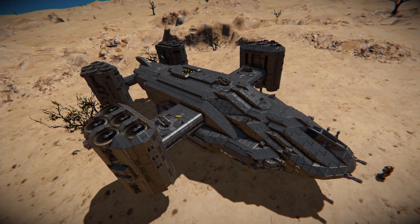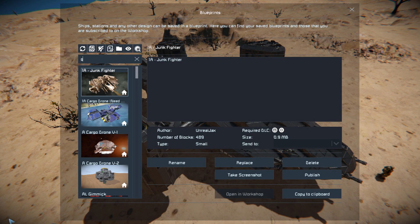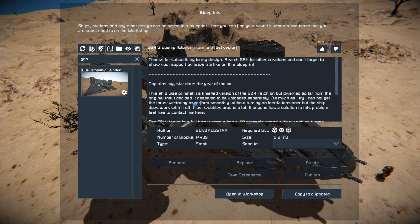Come all the way up here and press F10. In the spawn menu, this says it is 14,439 small blocks but it's actually closer to 7,000 when you spawn it in. It uses the Sparks of the Future, Wasteland, and Heavy Industry DLC packs to give it that great look. And like I said, it uses no mods and no scripts.